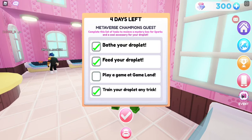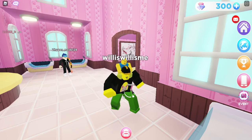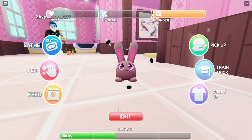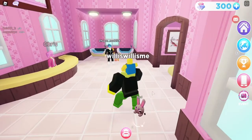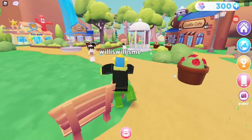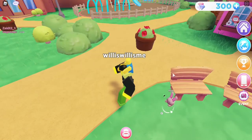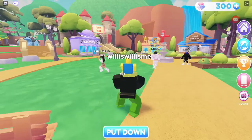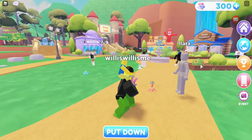I'm gonna skip to the final one, because somehow we've got three of them done and I want to do the last one together. So, train your droplet any trick — click on them, train trick. Your droplet is too sad to train, so you need to do tasks to make it happy.